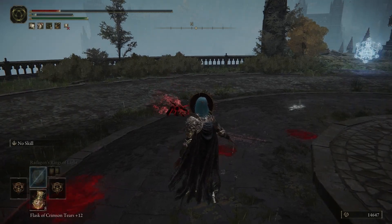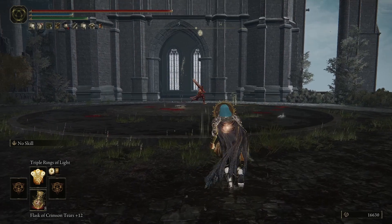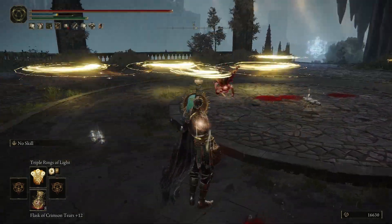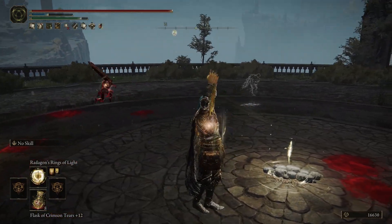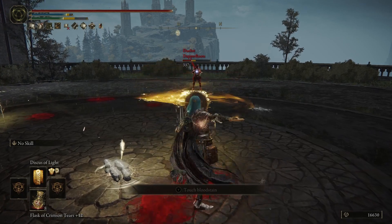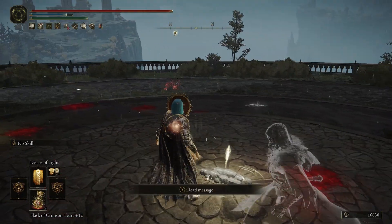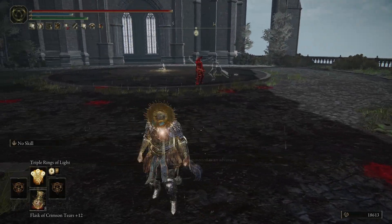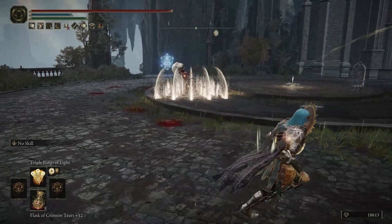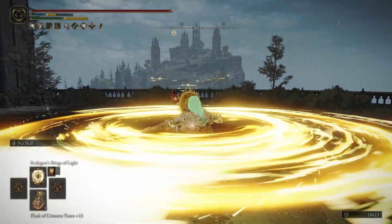Almost one-shot me with Moonveil, but luckily I had 50 vigor. Ultra greatswords — I'm glad colossal weapons got a buff, because they really needed it. This guy just didn't want to fight — he just kind of stood around and let me kill him. I don't really know what was up with that. I fought a guy who was using two Sleep Swords — it's not in the video — but he killed me pretty quickly. I did a lot of damage to him though.